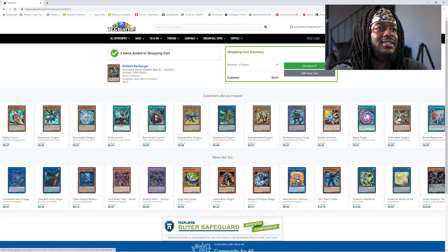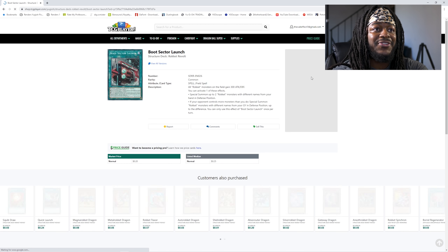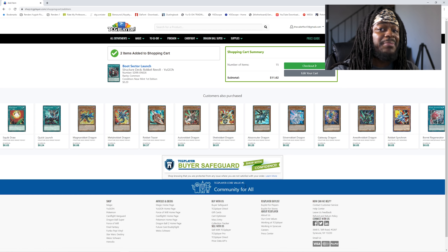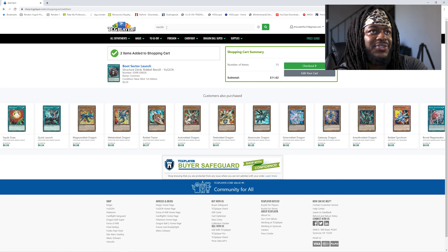From there we are going to need cards like Quick Launch — I'm gonna need three copies of Quick Launch, picking those up from Super Special Awesome. And then I'm going to need that Boot Sector Launch — that's a 20-cent card, and I'll need two copies of that. Now another card I'm going to need that isn't necessarily a Rocket card but still really cheap and helps the deck is Noctivision Dragon.